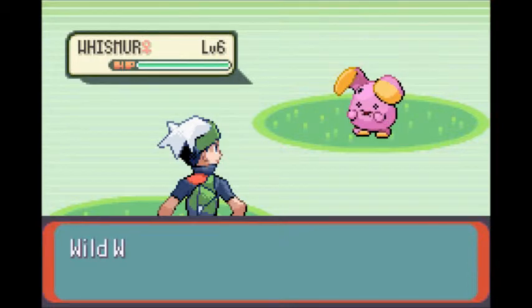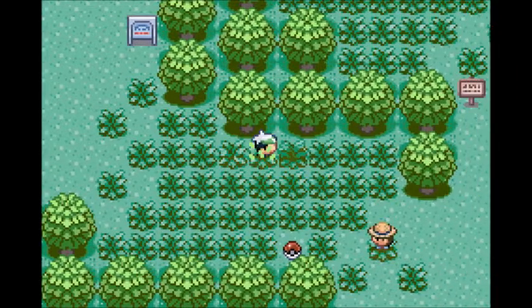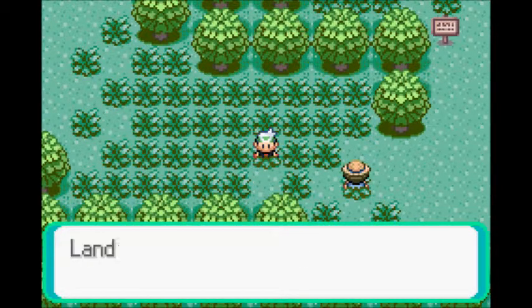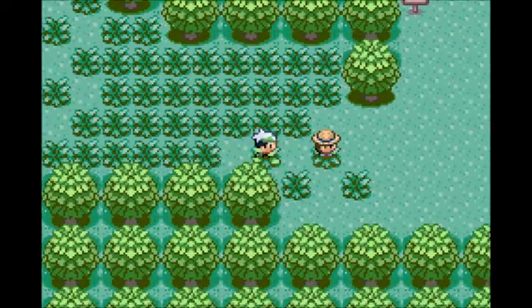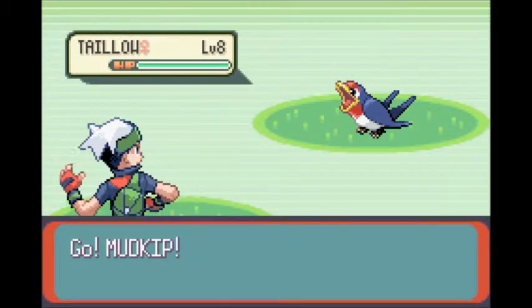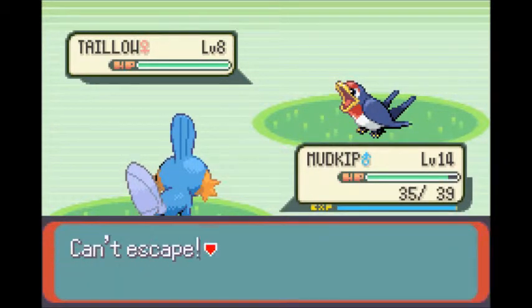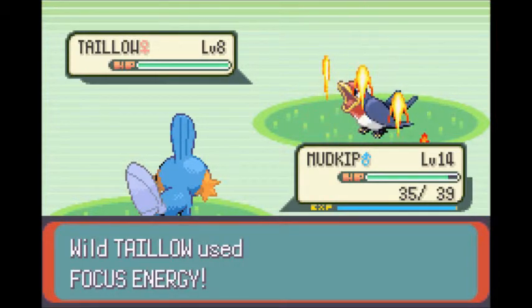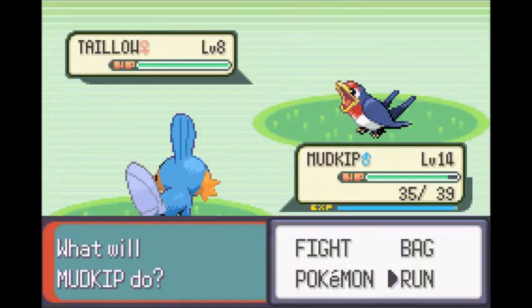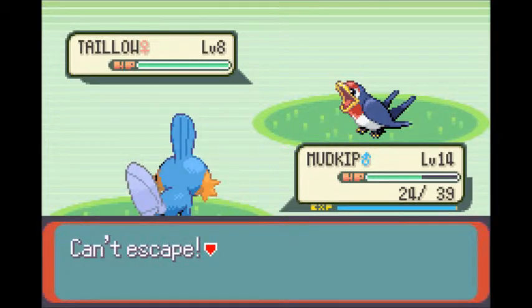Hopefully I'll run into one pretty quickly. No, it's a Whismur — dang it, I want a Nincada, I don't care about you. I can always train it with trainer battles too, but I want to get my Shedinja as soon as I can. I'll run around the grass and try to find one. Okay, I'll just run — can't escape, screw you game! It would be nice to train Nincada in a place like this. Why is it not letting me do anything? Critical hit — this is ridiculous.